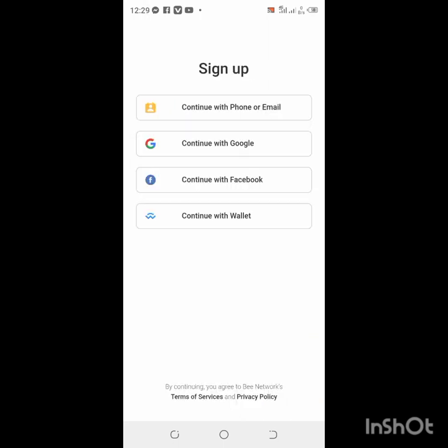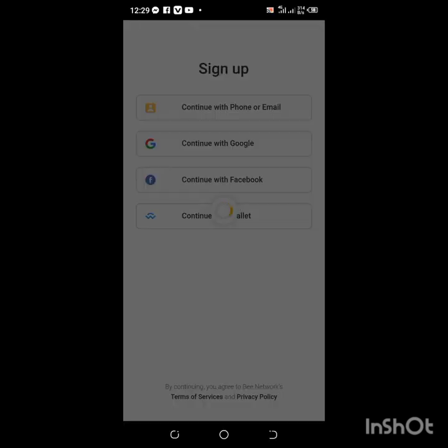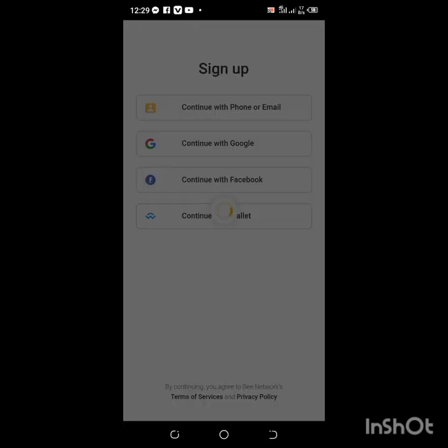You will tap on the sign up button, and you tap on Google. You can use your Gmail, your phone number, your Google, Facebook, or even your wallet. For me I'll be using Google because that is simpler for me. Let's wait for it to load.